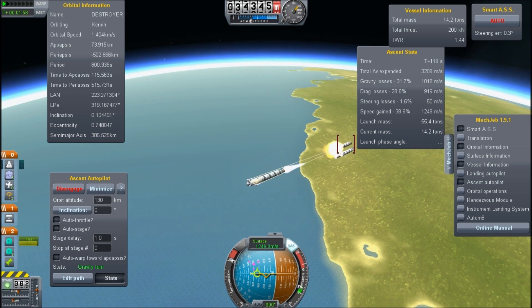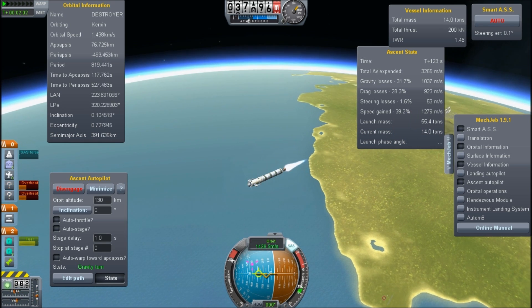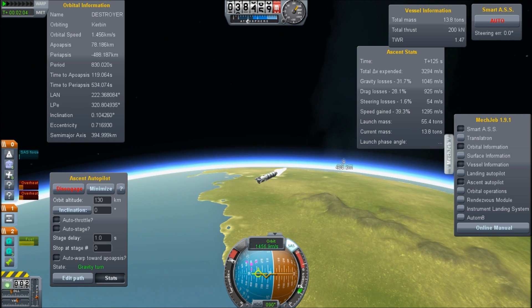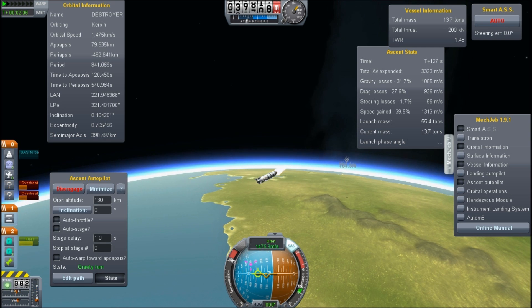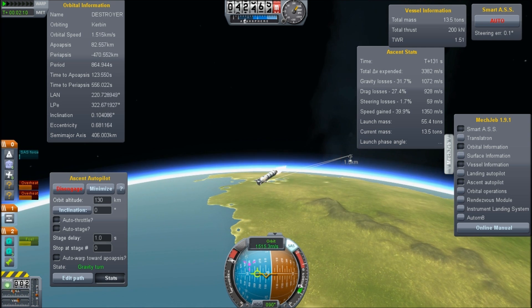If I press the seven key, I can target things, and then hold zero to fire it. You see that the lasers heat up very quickly, and of course that's to stop you just holding the button down all the time, because otherwise it would be rather easy.